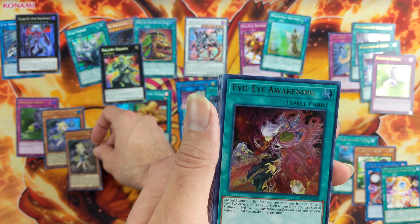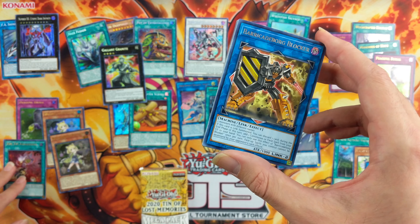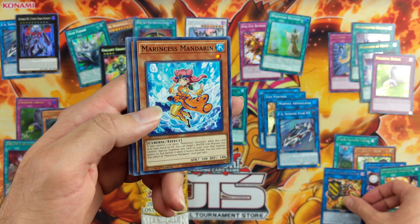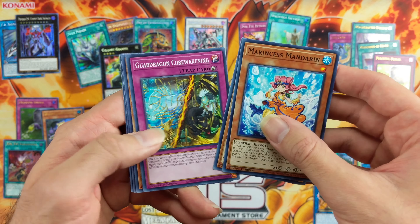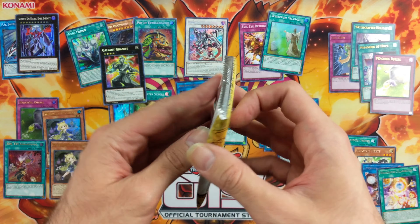Pottery once again and Evil Eye Awakening. Barricade Blocker as a Rare. Okay, last pack.